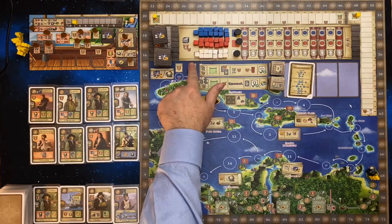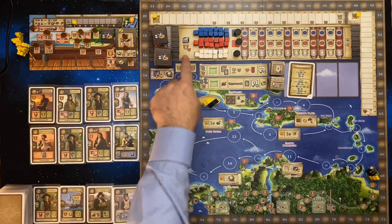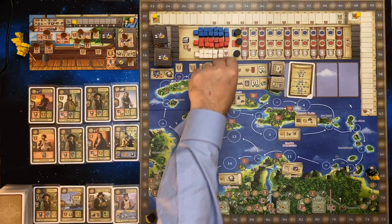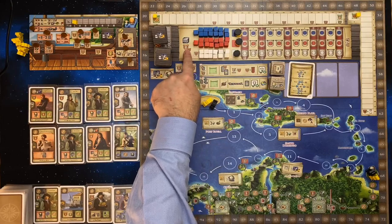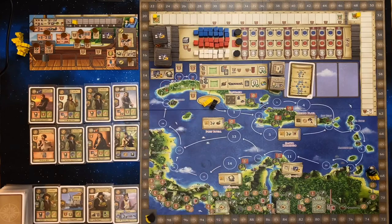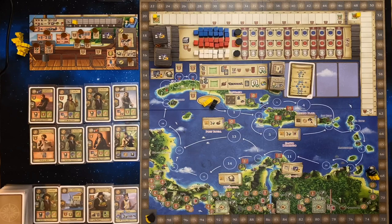Next we need to place the ownership markers onto these spaces. We have France, Spain, and England — blue, red, and white. On each of these spaces there's room for two tokens, two cubes, except for the first one where there's only room for one cube. They're the ownership tokens and they show which country owns the respective village or city around the Caribbean.